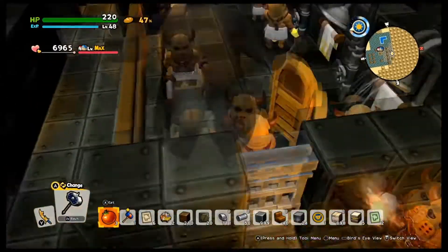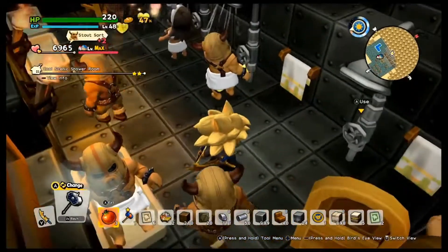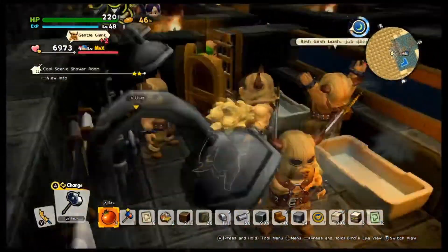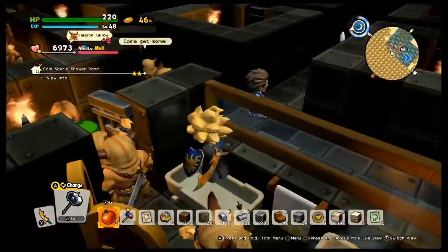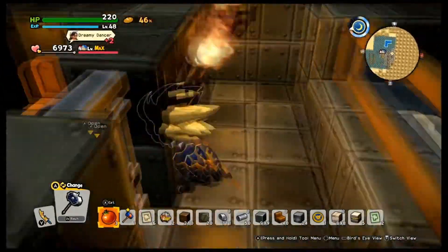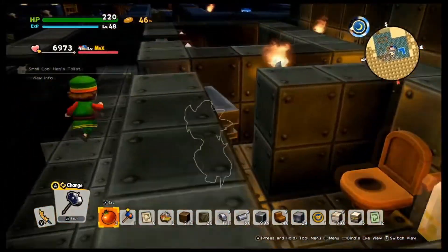They're all in line for the shower — I only have one shower in this build. The scenic shower room with baths so they can take a bath and shower. And that is the downstairs area — let's go up top.